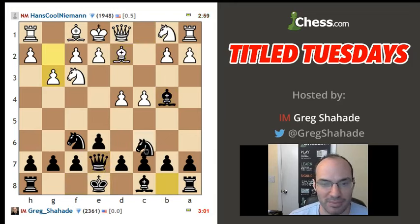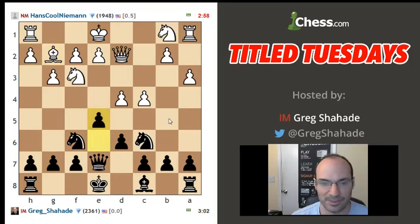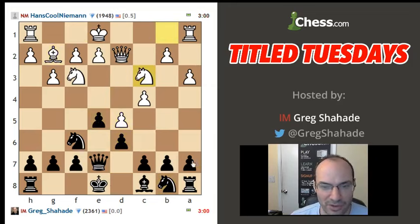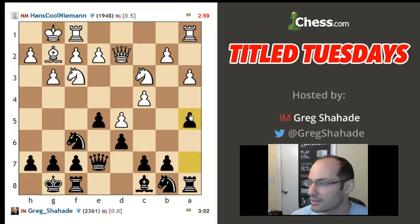Let's see, I'll play this line, what the heck. So we're going to just play the standard kind of Bogo Indian setup, where we try to control these dark squares here. I'm going to castle, and I'm going to go a5 and like knight a6 and stuff like that.